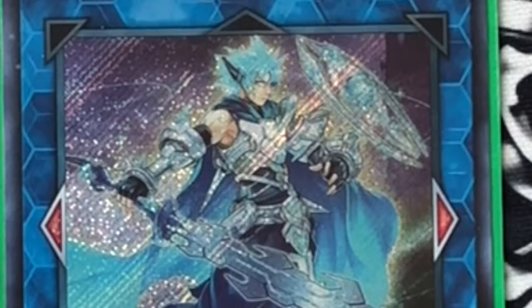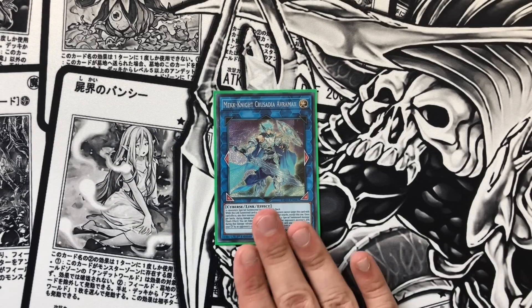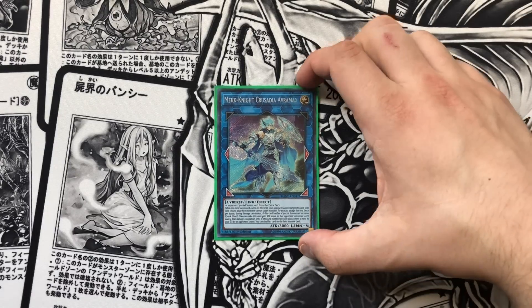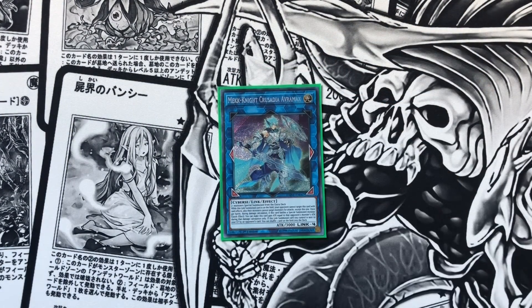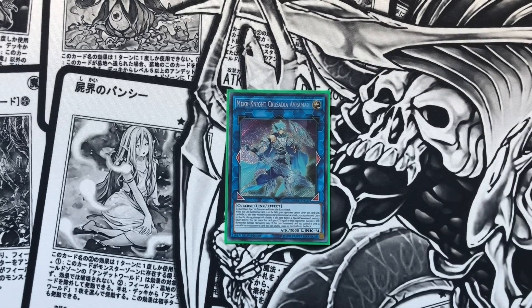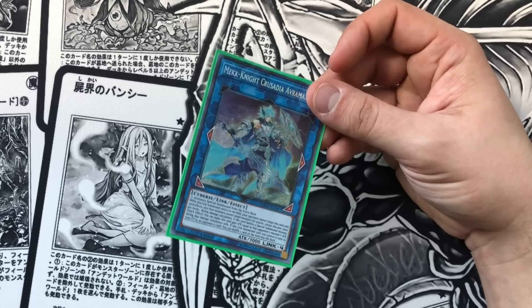We play the Avermax for control decks. This card says your opponent cannot target it with card effects, it provides battle protection because your opponent can only attack into this card, and whenever your opponent battles you with a special summon monster, this card gains that attack and kills it anyway. And if they find a way to get rid of it, whenever this card leaves the field and goes to the graveyard, you get to shuffle any card on the field back into the deck. And if you IP with him, he can't be destroyed by card effects. This card is like an auto-win button against most matchups.